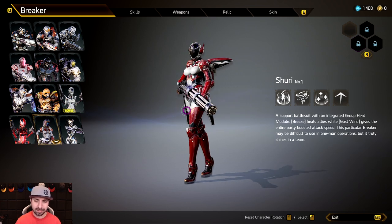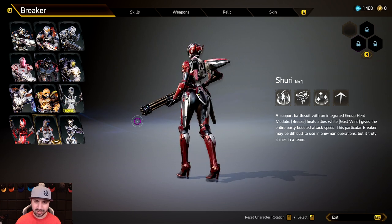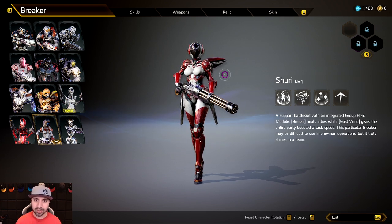We're going to try Shuri. She's got a little gatling gun — kind of an interesting weapon — and I got the skin I like best on her. This kind of red reminds me of an Ant-Man skin.